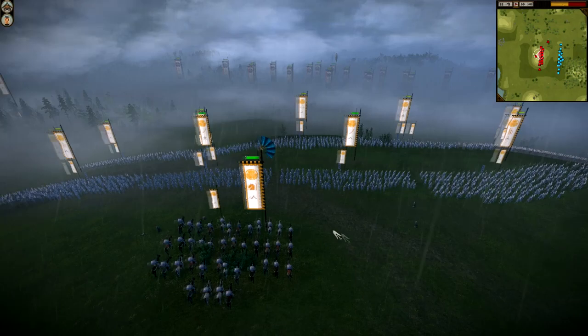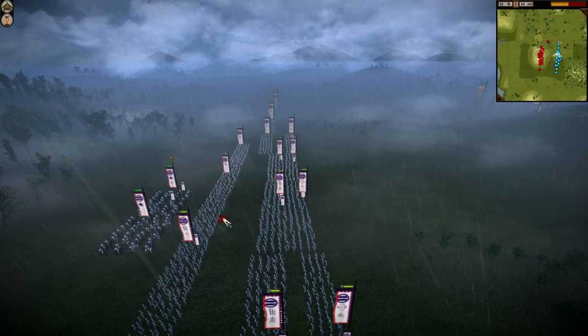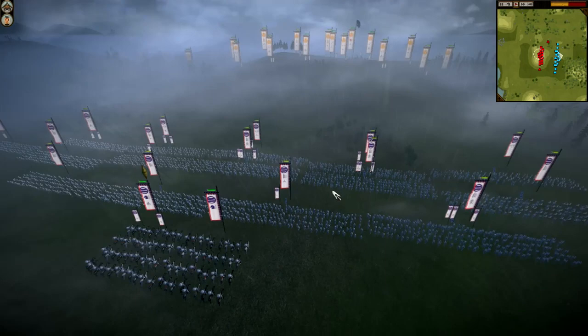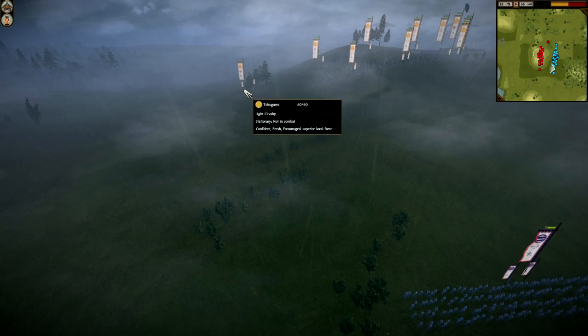The enemy have superior numbers in terms of infantry troops. They've got a back line of infantry, another line of infantry, and some more archers - far superior numbers specifically in infantry. But I have a little plan to deal with some of their infantry, or at least keep them tied up, and it involves my horses as the melee fight begins in earnest.